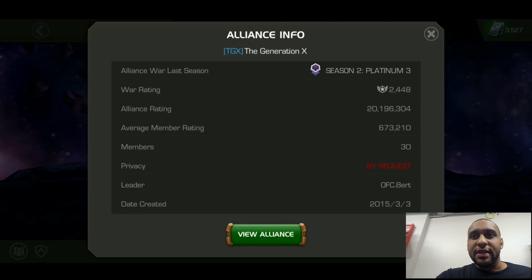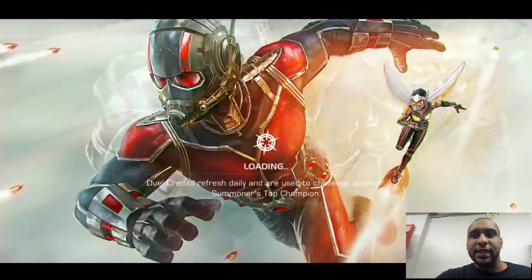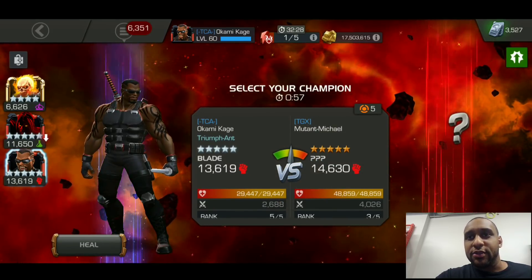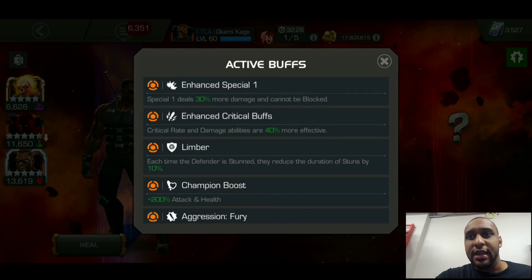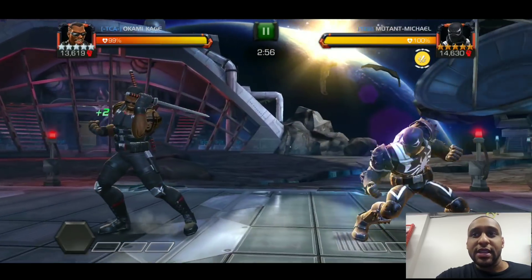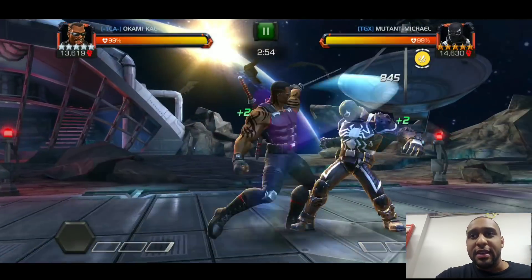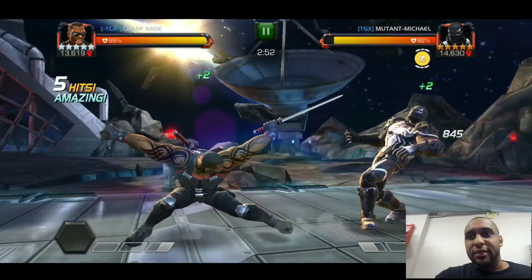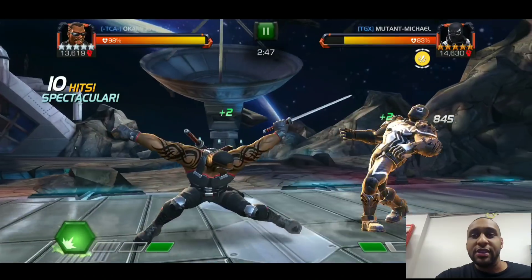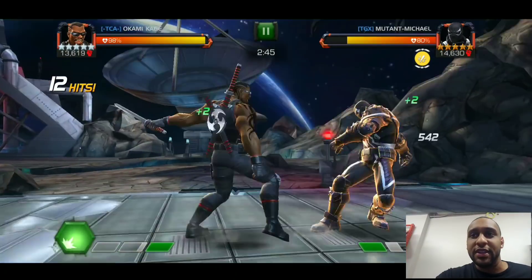Welcome back to another MCOC Alliance War. For this war I brought in Blade and Void, and I brought Ghost Rider for synergy. First I see that there is a Skill champion on the Unblockable node. My first thought was I'm not sure why you'd place them there — you don't actually have to evade all of his bullets, just evade the first kick.